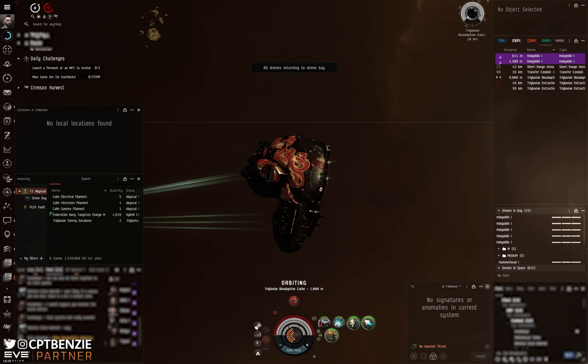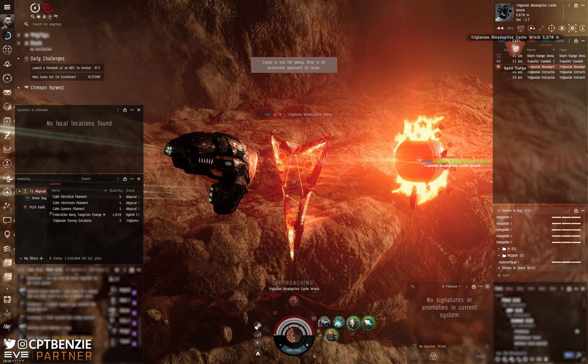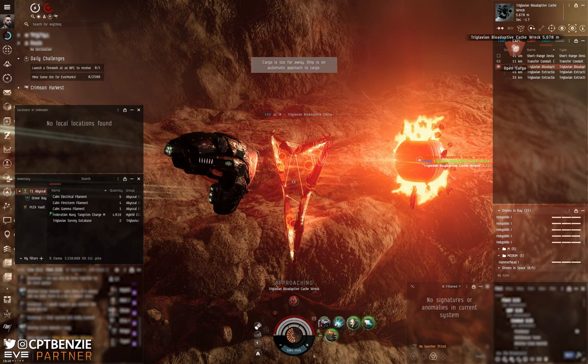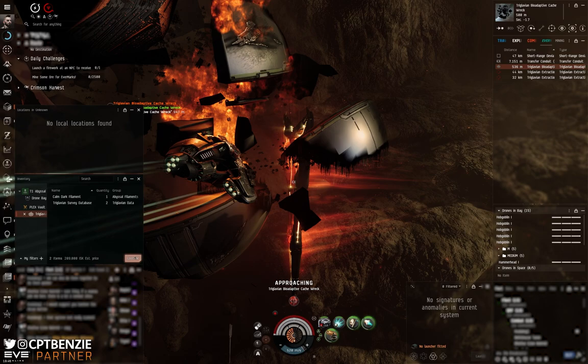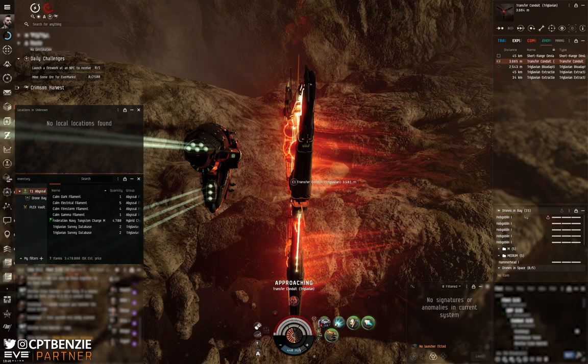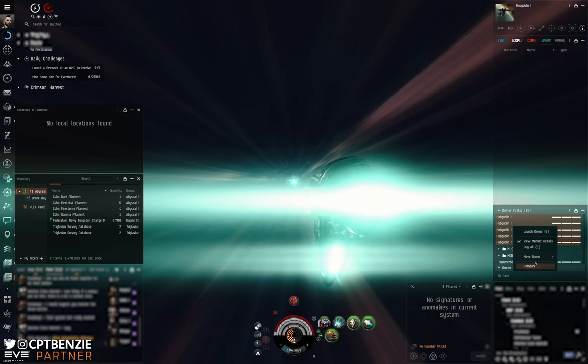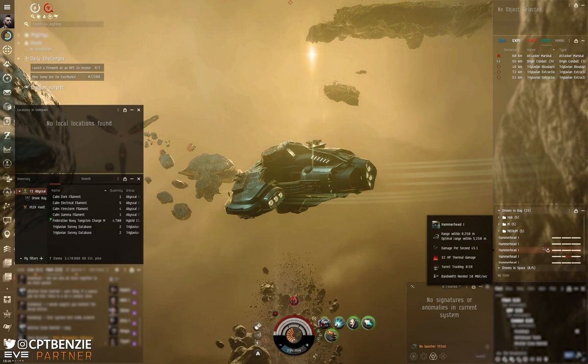While moving toward the Tercelavian Bioadaptive Cache I just want to point out this skin - I've no idea where I got it but it looks so cool, all the flames and the red, black, and gold. Skins make a big difference to me. I know a lot of people say to play zoomed out, but I still like skins. The Vexor is an unusual looking ship - to me it looks like the Covenant Needler from the original Halo, which was a really cool looking gun.